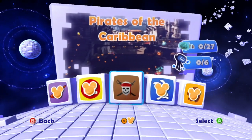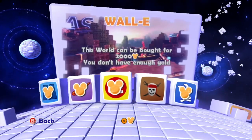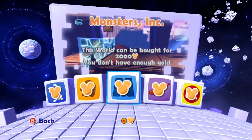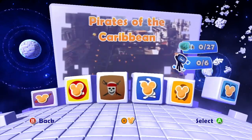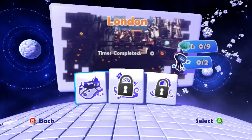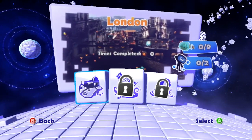So we have Pirates of the Caribbean — everything else is locked. Then we have Wall-E, unfortunately. Aladdin, Monsters Inc, Lion King, Alice in Wonderland. Sorry, I didn't like Wall-E. It's like one of the few ones I don't like.